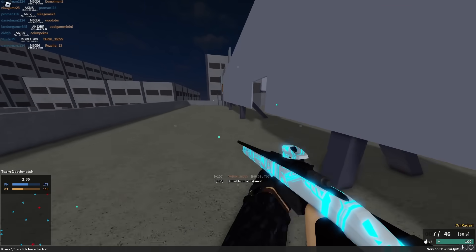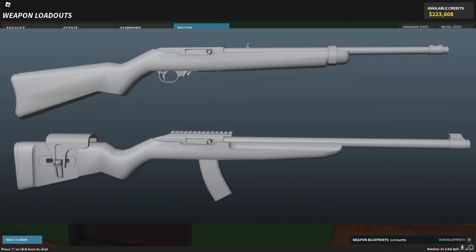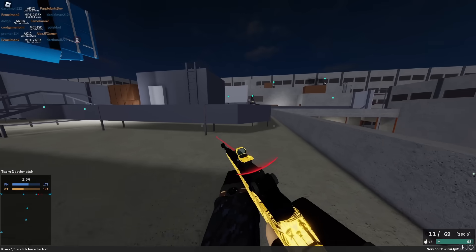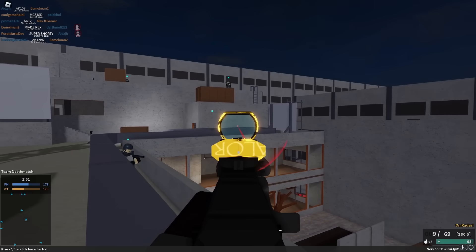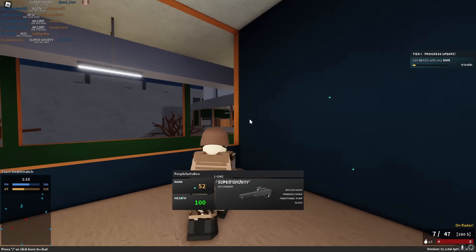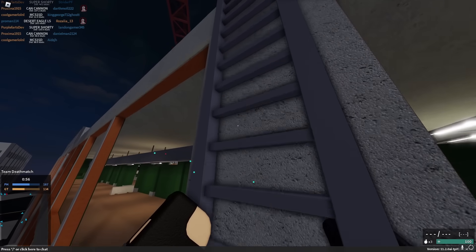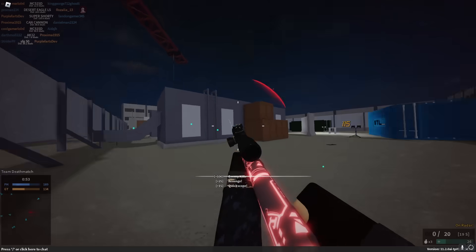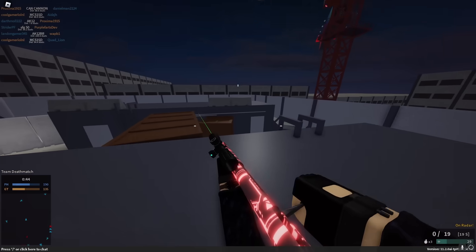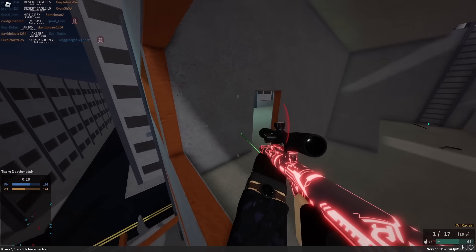I'm also really hoping they buff the other snipers like the Model 700 — this gun sucks. The next gun they're adding is the Ruger 10/22. I'm assuming it's going to be a pretty fast-firing carbine that's basically a DMR. I don't think a lot of people will use it since semi-automatic weapons are not very popular in this game. Next up, we're getting a 50 BMG pistol that's going to have a bunch of different ammo types. We already have the SFG 50 and the thumper. It's just another one-shot pistol — I have a lot of pistols with one bullet I can one-shot with.